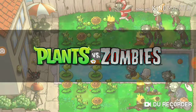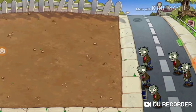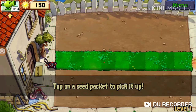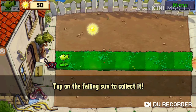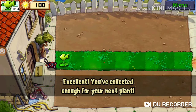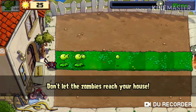PopCap Games presents Plants vs. Zombies. Okay, Strasberry's house. There's some zombies and a patch of grass. Tap on the seed packet to pick it up, tap on the grass to plant your seed. You can also drag and drop seed packets. Tap on the falling sun to collect it. Keep collecting sun to have enough for another plant. Don't let zombies reach your house.